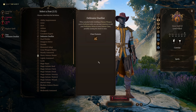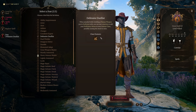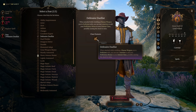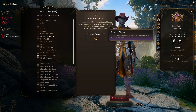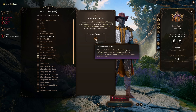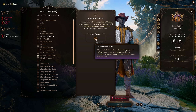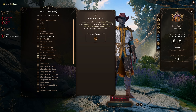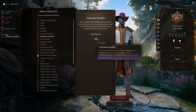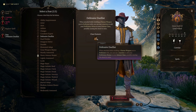Defensive Duelist is a pretty good one. When attacked while wielding a finesse weapon you're proficient with, you can use a reaction to add your proficiency bonus to your armor class, possibly causing the attack to miss. If you're playing a rogue or a dex-based character using finesse weapons — remember finesse weapons scale with Dexterity if it's higher than Strength — this lets you add two, three, or four to your AC depending on your level. If my AC is 15 with medium armor and my proficiency bonus is two, three, or four on top, it really gives me a lot more durability on demand.